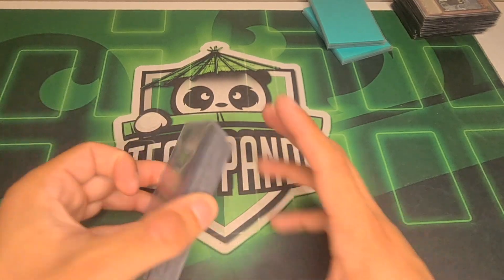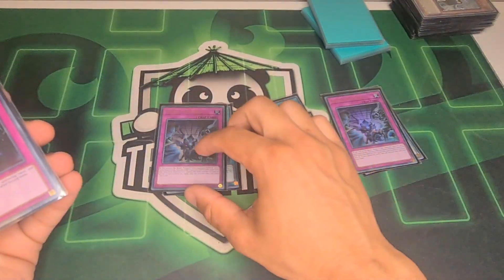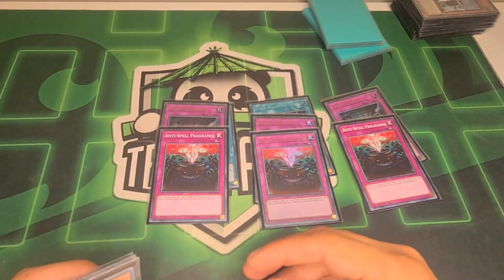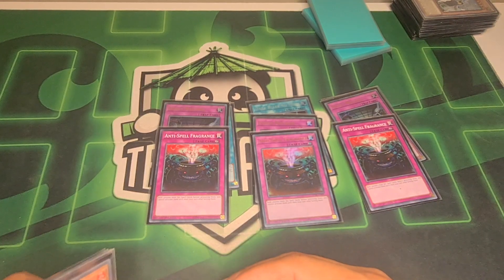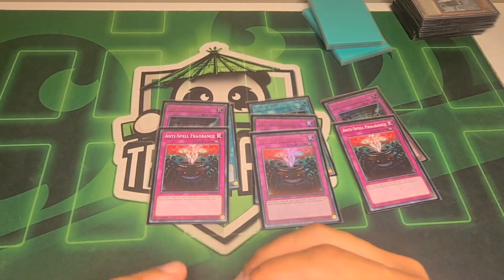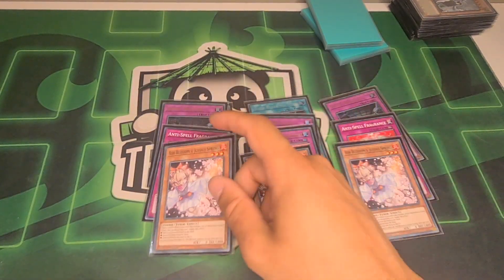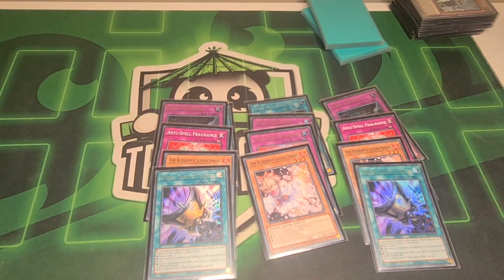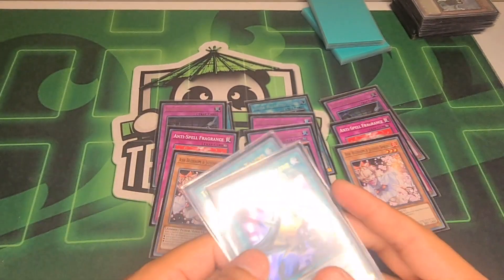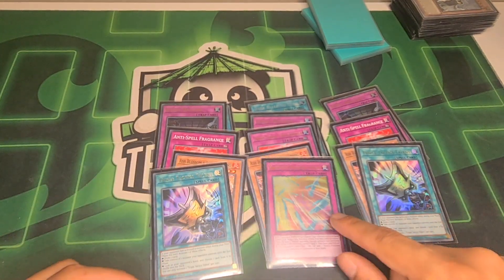Onto the side deck: three Dark Ruler, three Evenly Matched, because those cards are good. Three Odd-Eyes Spell — yeah, maybe Sky Striker or Runick is getting some play, so I think these can be good against those decks. Three Ash, because when they activate Brand of Future you say no and scoop and you win. Two Triple Tactics Talent — I don't know if I'm going to keep these, I'll probably switch them out. And the last card is the third Harpy's Featherstorm, which is in the side deck.